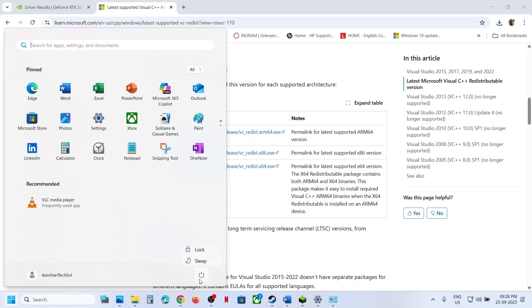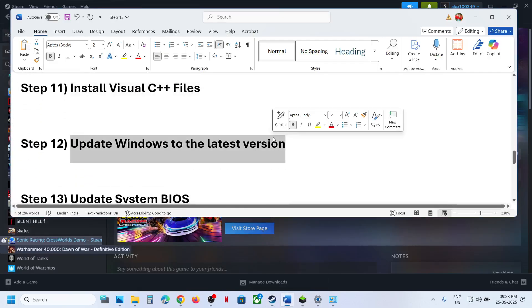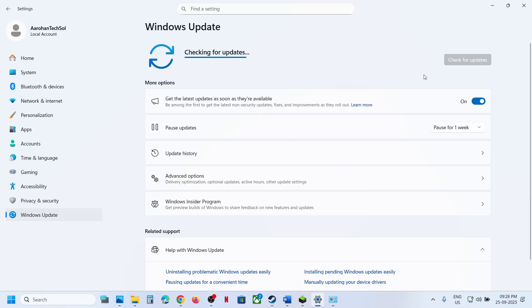Make sure both x86 and x64 Visual C++ files are installed. Once installed, restart your computer. After the system restart, launch the game. If still not working, the next step is to update Windows to the latest version — open Windows Settings and go to Windows Update.